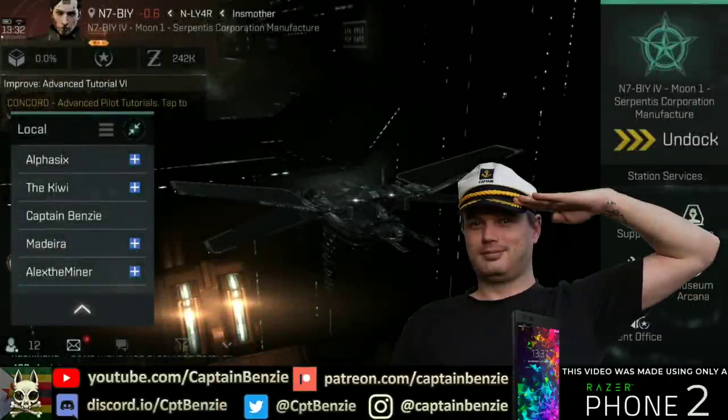Ahoy there, Captain Benzie here, coming at you with another episode of the Catskull Academy, the series that aims to give you the very best start possible in Eve Echoes. Today we're going to be talking about the Trainer Destroyers that you get as a reward for completing Advanced Tutorial 4, which one of these you might want to choose, how you'll fit it, and what kind of crazy shenanigans you can get up to using it.